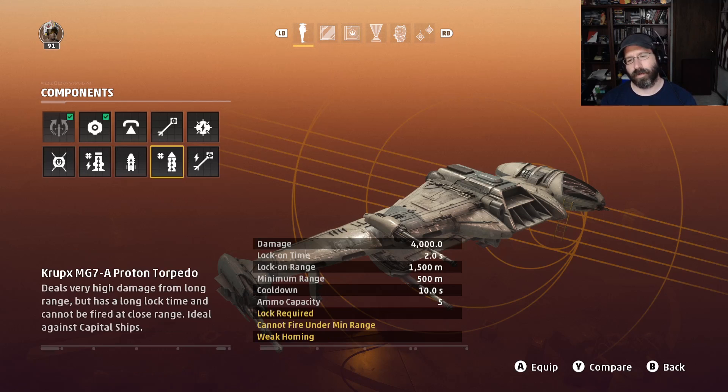Proton Torpedoes do 4,000 damage with a 1,500-meter lock-on, 10-second cooldown, 5 ammo capacity, and weak homing. They're used to assault capital ships that have their shields removed. The damage is really light, and this ship cannot easily make multiple attack runs. Any TIE fighters or interceptors that see you will target you and blow you away. At best you might get off two of these, unless you have a really well-organized team giving you cover. Not overly impressed by this option.